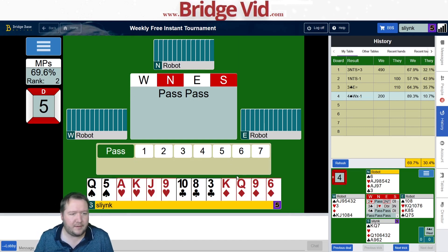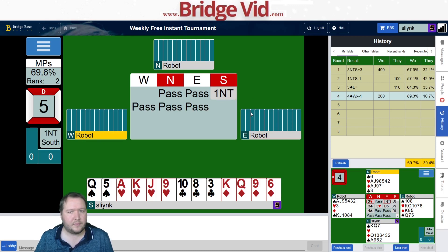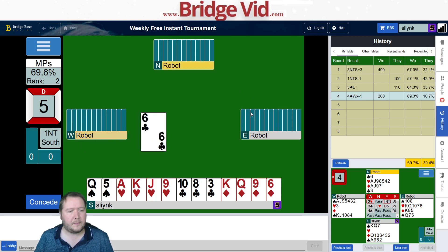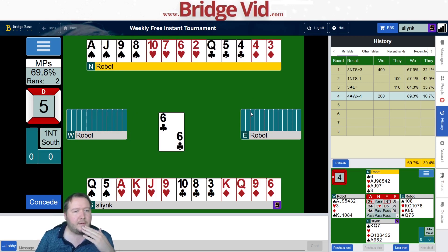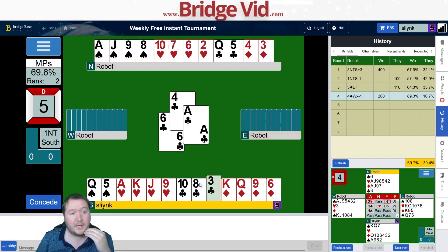Moving on to board number five. Here we've got a flat 15. We've got a heart fit, my partner's got seven points so the opponents have 18. The six of clubs lead could be from ace-king, but hopefully it's just away from the jack — I can play low. I can try finessing in spades, maybe my king-queen of diamonds will come good, maybe the heart finesse works.